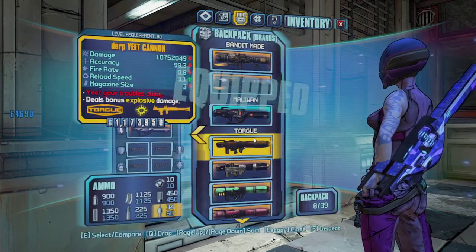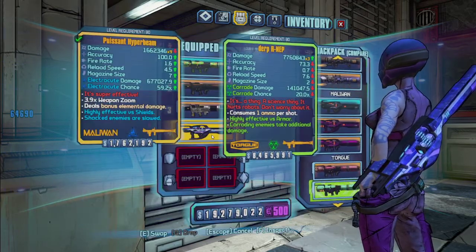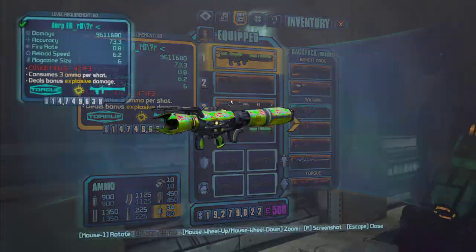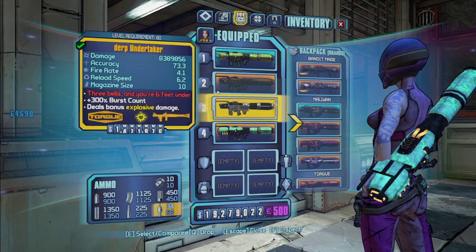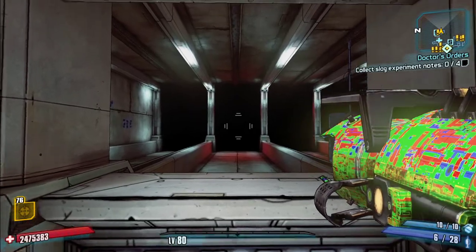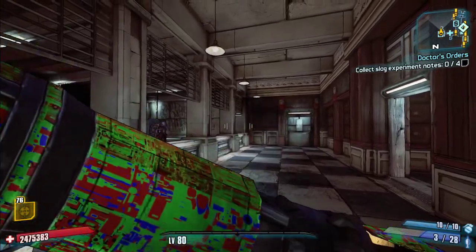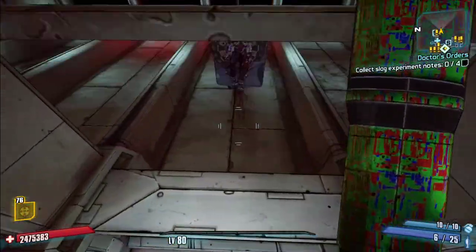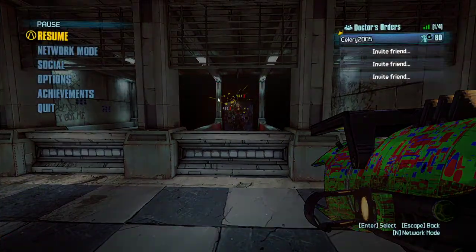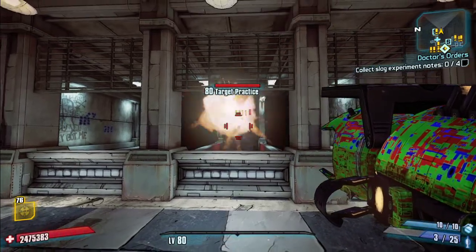On to Torgue. First we've got the Air, which is the pearlescent one. It consumes three ammo per shot, which is quite a bit especially since you have so little rocket launcher ammo. It lobs a shot that does a singularity and then explodes, pulling enemies in before blowing them up. It does explosive damage on hit, the singularity does non-elemental damage, and when it explodes it does explosive damage.